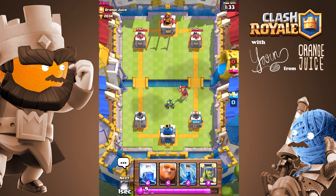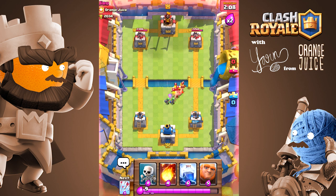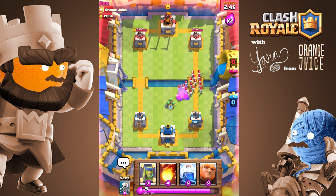Troops you want to pull are knight, mini P.E.K.K.A., P.E.K.K.A., giant skeleton, prince, dark prince, barbarians, minions, and skeleton army.